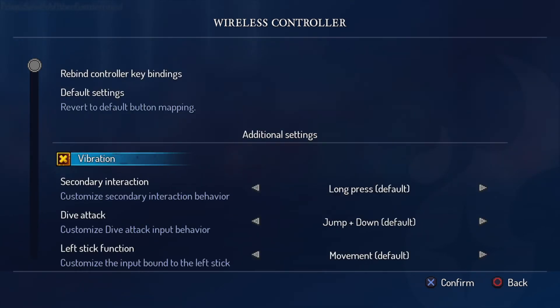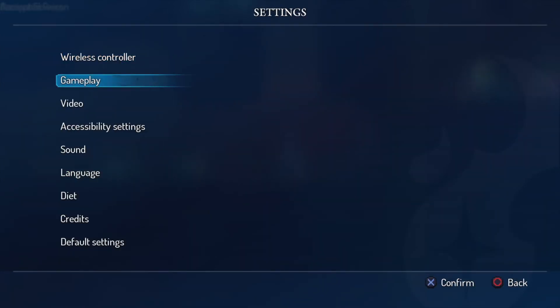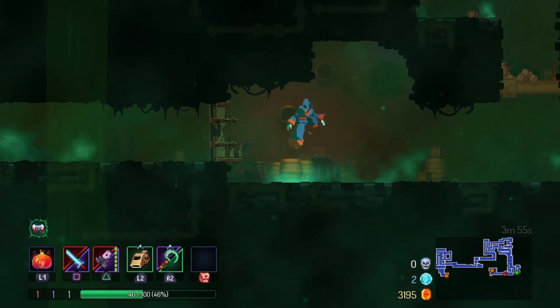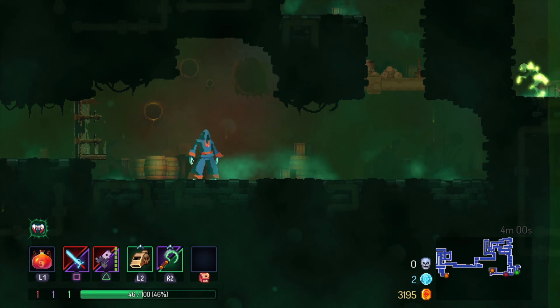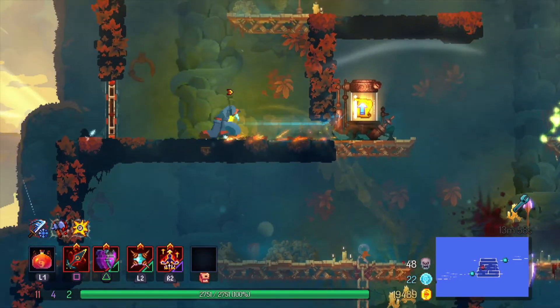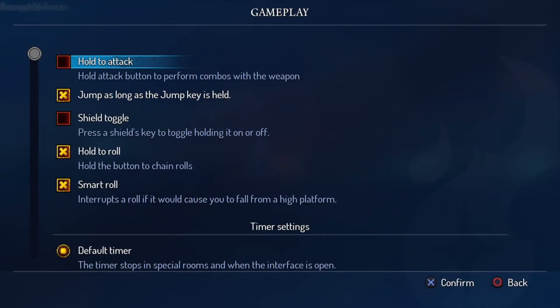You can also turn off vibration in this menu. There are other settings found in the gameplay menu that aren't part of the Assist Mode but may be useful for reducing multiple button inputs. You can set the jump action to continuously occur as long as the jump button is held down rather than performing the action with individual button presses. This means that you can double jump by holding down the jump input rather than tapping it twice. You can also do the same for the attack and rolling actions.